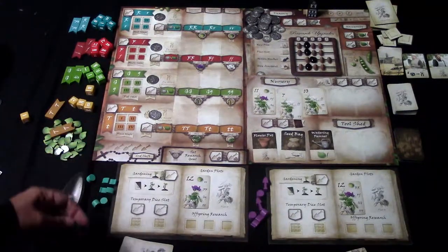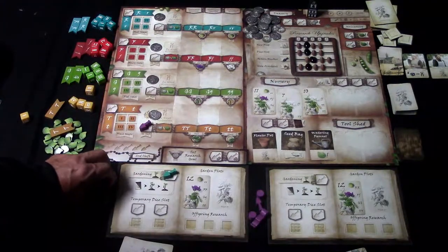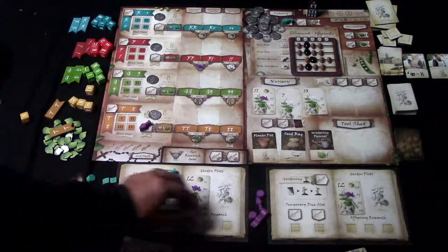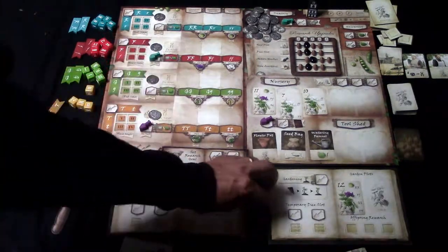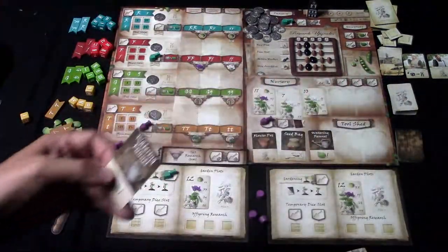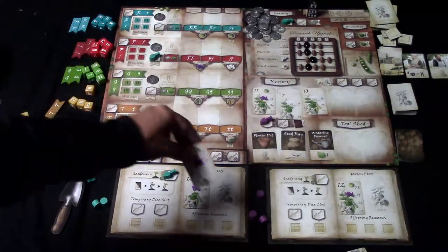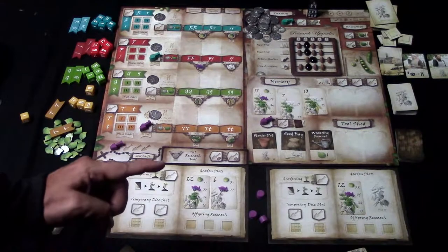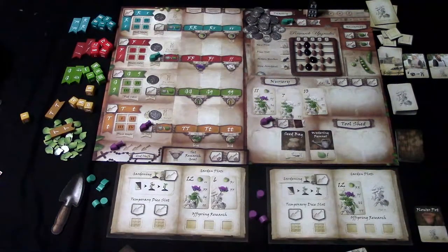Let's go ahead and start. I'm the first player and I decide to do gardening. The second player places one on the tool shed. First player goes to the treasury, second player goes to the tool shed. First player places one more marker, and second player places his last marker. Since I did gardening, I draw a tool card, and I'm allowed to sow another card — I'll place that there. The purple player decides to get the Flower Pot, and uses it to take a card from the nursery, placing that on his mat.